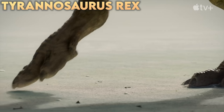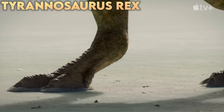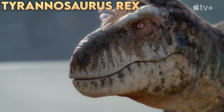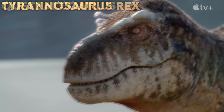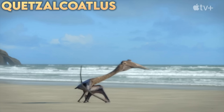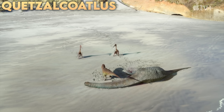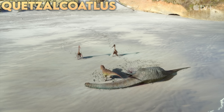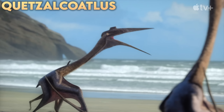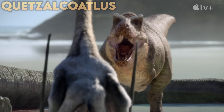Finishing off with our final two: Tyrannosaurus rex makes his reappearance on the beaches, guarding an Alamosaurus corpse. Keep an eye out for a really interesting dash of green on his underbelly, which you'll also see in the clip with the Quetzalcoatlus. Two Quetzalcoatlus have come to claim the Alamosaurus corpse for themselves — I'm really excited for this scene. You'd back the T-Rex in one-on-one combat, but the Quetzalcoatlus are here to intimidate and there are two of them, so you never know.